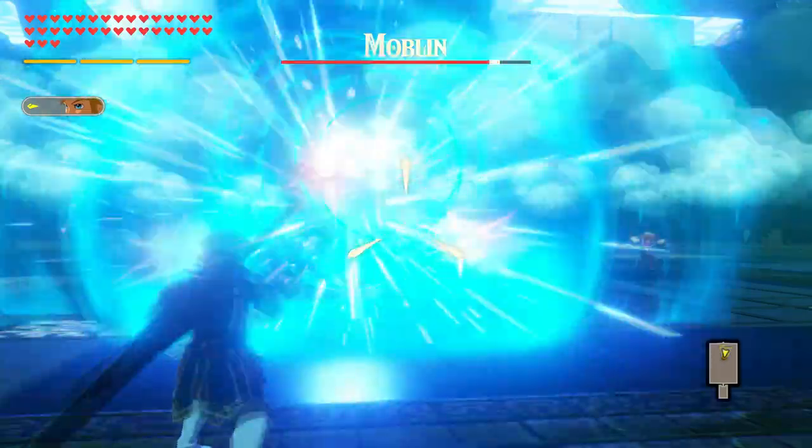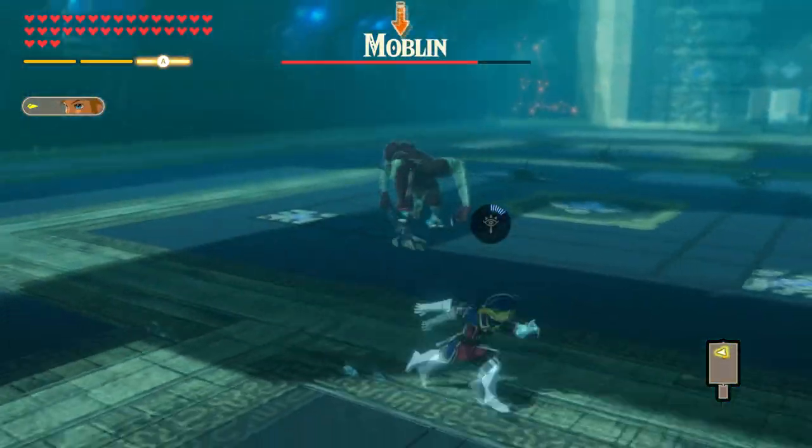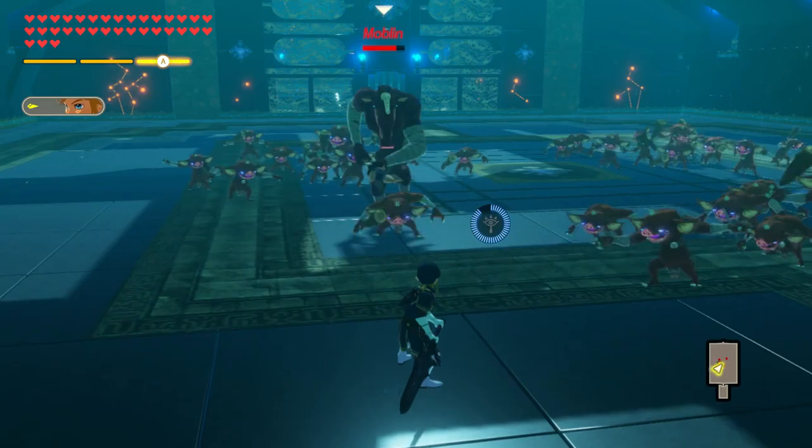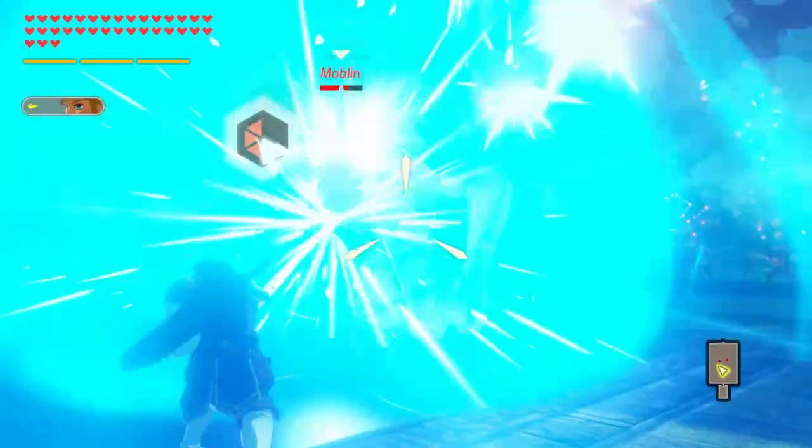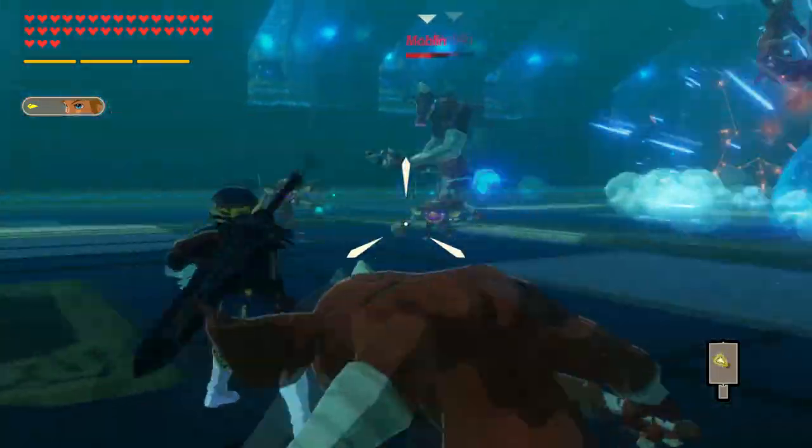Last up, for his Remote Bomb rune, he will throw out four Remote Bombs in a row, which you are able to aim while he's throwing them. Unfortunately, if he hits an enemy with this and that also stuns them, he can't then dodge cancel out of the animation and start doing something else. Instead, he must wait for all of his bombs to fully leave his hands.